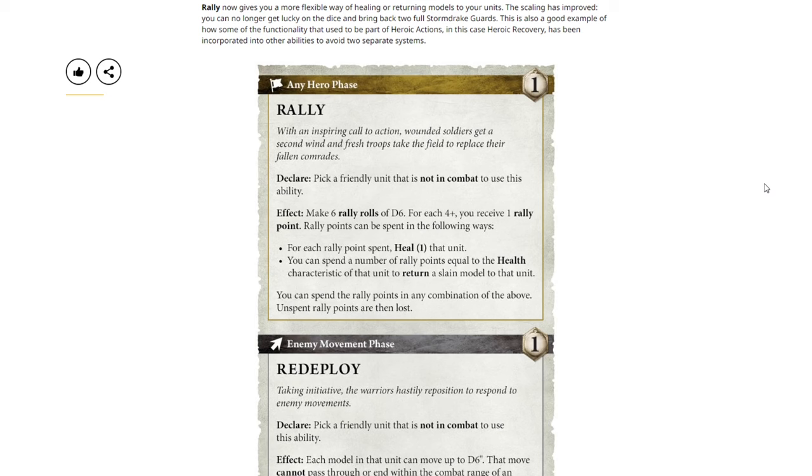Rally — any hero phase, one command point. Declare: pick a friendly unit that is not in combat to use this ability. Effect: make six rally rolls of a D6; for each 4+, you receive one rally point. Rally points can be spent as follows: for each rally point spent, heal one wound on that unit; or you can spend a number of rally points equal to the health characteristic of that unit to return a slain model to that unit. You can spend the rally points in any combination — unspent rally points are then lost. This is definitely a nerf to rally compared to before, where you might have had 20 models and made rally rolls on a 5+ — getting on average six successes, potentially bringing back multiple models or healing six wounds. Now, restricting it to six rally rolls on a 4+ means on average you'll get about three successes, meaning you'll either bring back one model or heal up to three wounds — stopping the crazy rally rolls that could bring back hundreds of points worth of units.